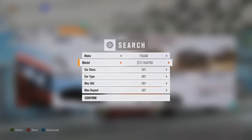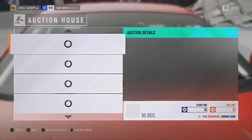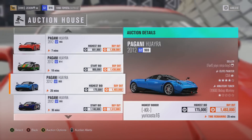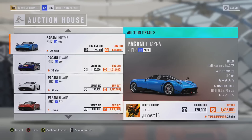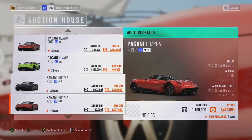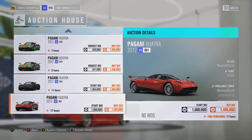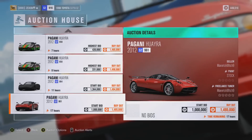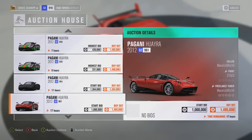So I've managed to get a Pagani Huayra for 800,000 credits and a McLaren P1 for a million credits. That's cost me 1.8 million credits total and I can probably sell them both combined for about 2.1, maybe 2.2 million. I haven't made a massive amount of profit, but I've made profit — that's the important thing. It's taken me about 10 minutes to do that, and I can now leave my Xbox for an hour, get them listed, and then in an hour's time come back to a few hundred thousand credits profit.